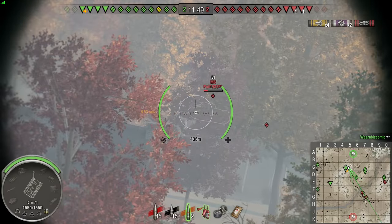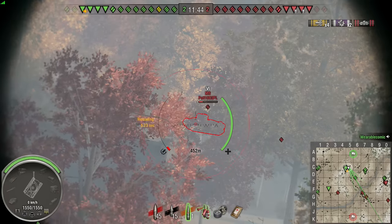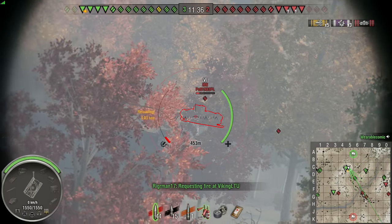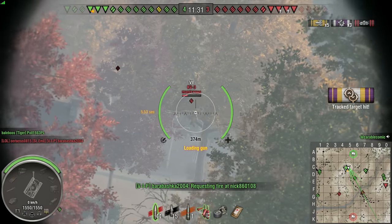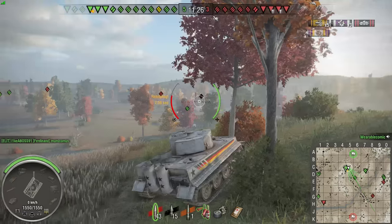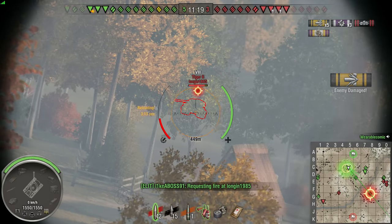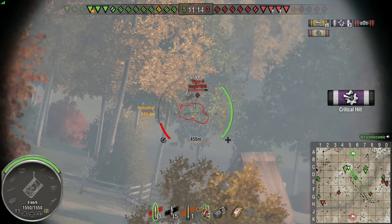He nicely turns around and gives me that lovely little shot into his back. This is a spot you might have seen if you've watched a lot of our replays — I pretty much always go here on Red Shire. Unless I'm in a top tier heavy and the east flank looks weak. I like to go in the middle here. As well as giving you really good lines of sight on loads of different areas, it's also good for repositioning. I come here because it's very easy to reposition to reinforce areas that need reinforcing, as the battle develops.